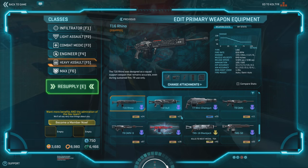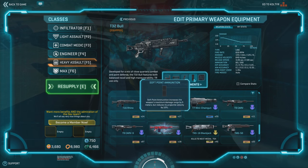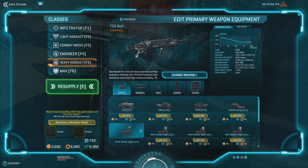Switching over to the Bull, we're going to have soft point on, which should hurt it by its velocity. It's not using HVA, so this should be an inferior setup at range. But the problem is we see this feature here that says at 65 meters we're dealing 125 damage. So how does that equal significant? Let's equip it and see.